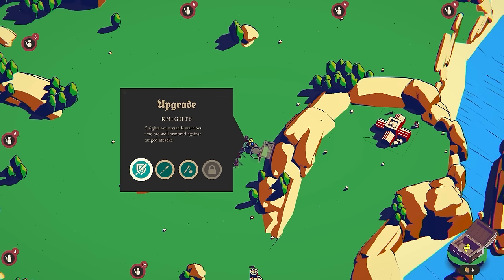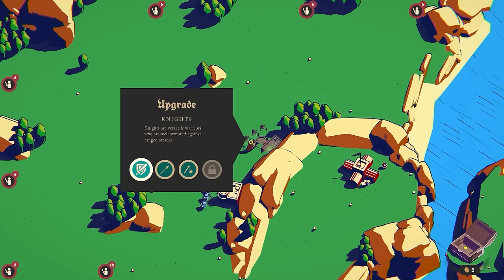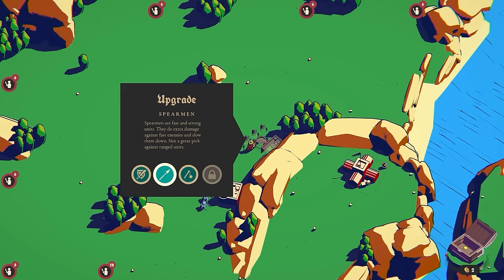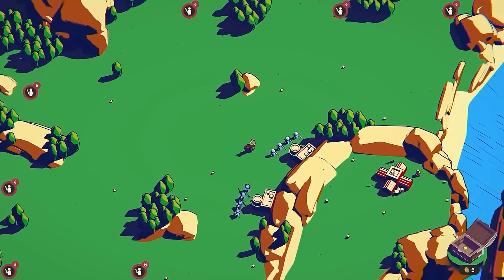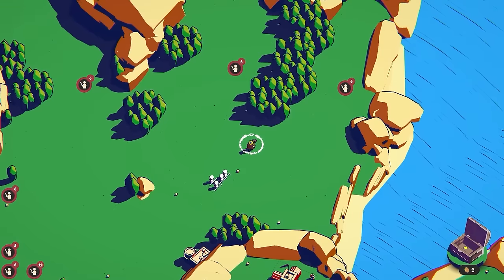Here we've got melee troops — we can pick between knights, spearmen, and flails. I'm going to go for knights, and then this one I'll go with spearmen, because they are strong, although not against archers. I now need to grab these troops and put them in places where they can defend.